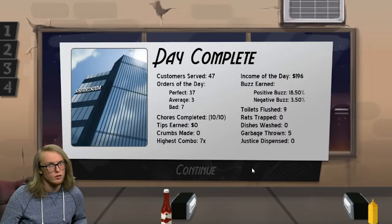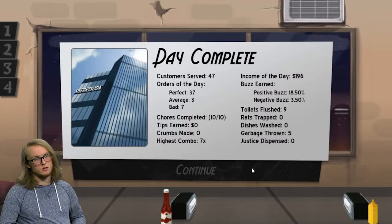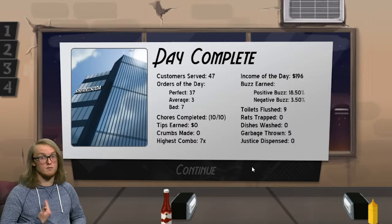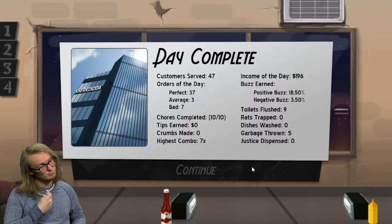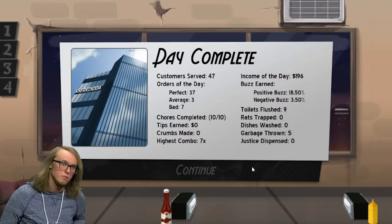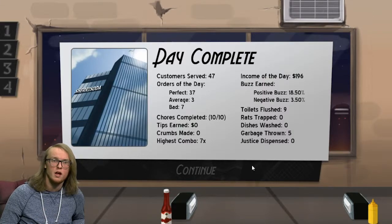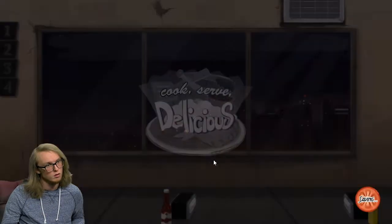I think that guy's playing Star Wars Battlefront 2 — the classic version, not the new version. Anyway, today I served 47 customers: 37 perfects, 3 averages, and 7 bads — they just didn't know what they wanted and I served it to them anyway. All 10 of my chores are completed, so give me my allowance. Zero dollars in tips — some days customers are just feeling frugal. Seven-time combo, 196 dollars made, 18% positive buzz, 3% negative buzz. Nine toilets flushed, no justice dispensed, and a partridge in a pear tree.